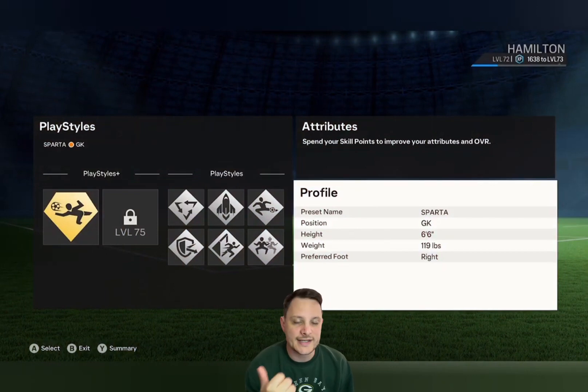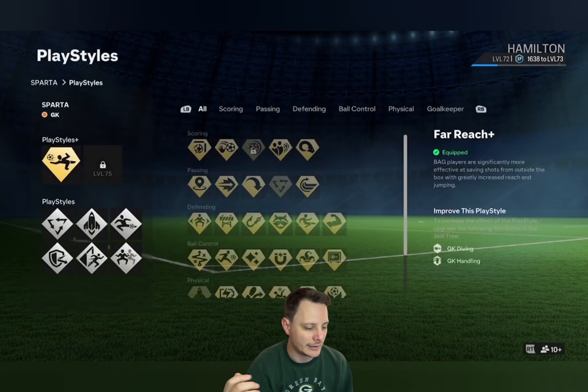So we've got a 6'6 goalkeeper at 119 pounds, with the dominant foot being right.